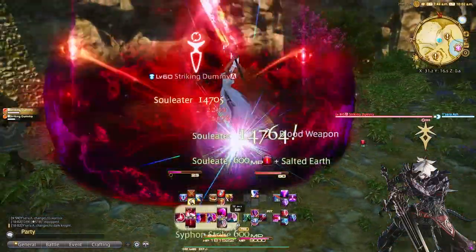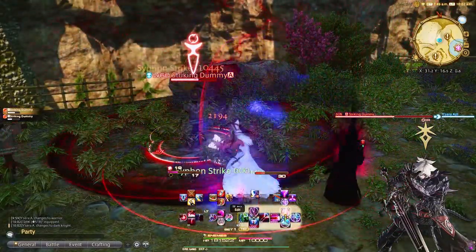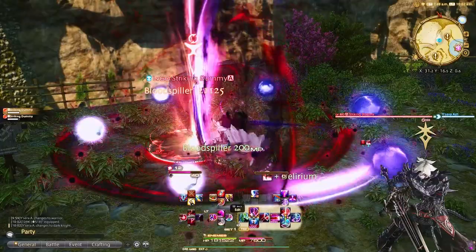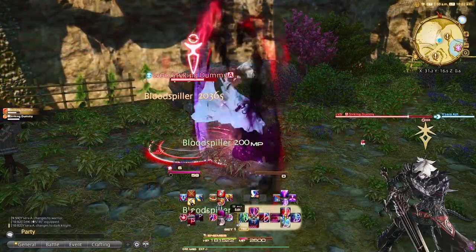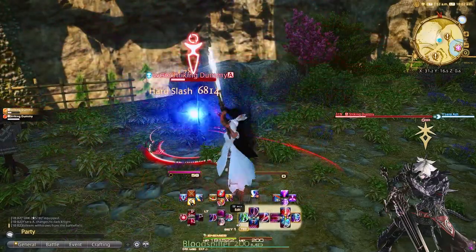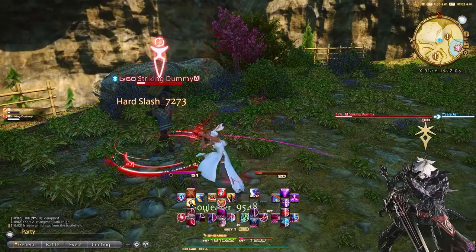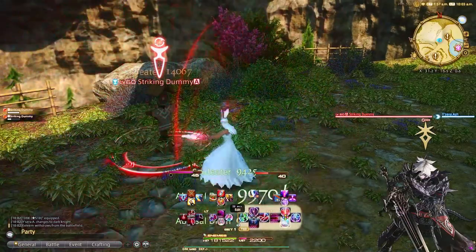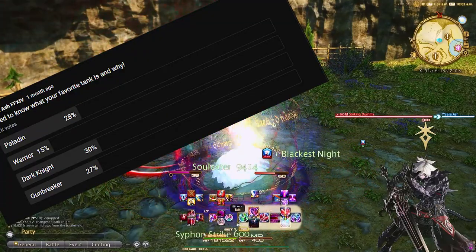Third up is Dark Knight, unlocked at level 30 in Heavensward. Dark Knight is everything it says and more. Your job-specific ability is Blood Gauge, which is the amount of black blood a Dark Knight has accumulated. The job abilities really align with the aesthetic — you've got Flood of Darkness, Blood Weapon, and Edge of Darkness. You also have Blackest Night, one of the most popular abilities among Dark Knights, which is an amazing shield ability that absorbs 25% of your total HP. If the barrier breaks while active, you get free MP for more damage abilities. The abilities almost feel heavy, like you're swinging a heavy two-handed sword. On a YouTube poll I did, Dark Knight actually got the most votes as the favorite tank.